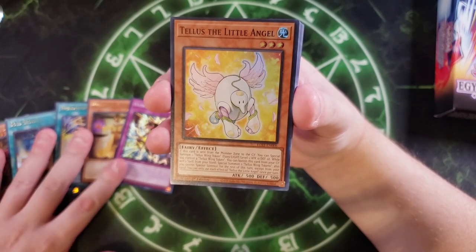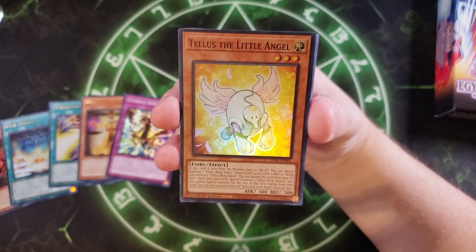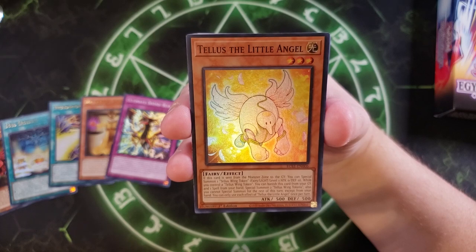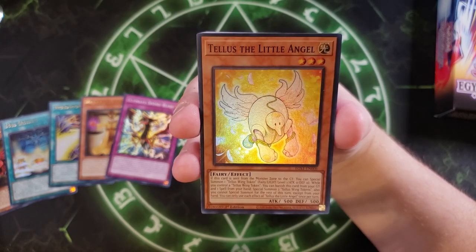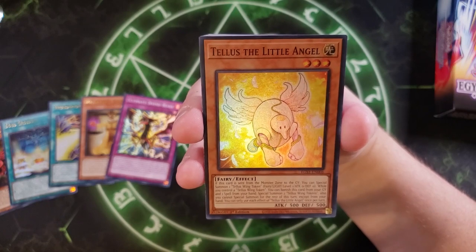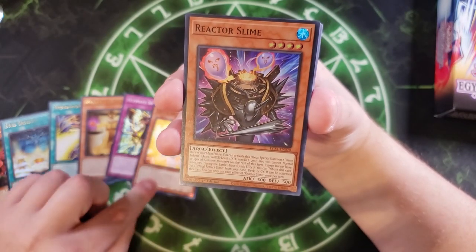We then get a card from the manga called Tellius the Little Angel, which is kind of neat. If this card is sent from the monster zone to the graveyard, you can special summon a token to your side of the field. While you control a Tellius Winged Token, you can banish this card from your graveyard along with a spell card from your hand to special summon two more tokens. It's basically going to give you the tokens to tribute for one of your god cards.